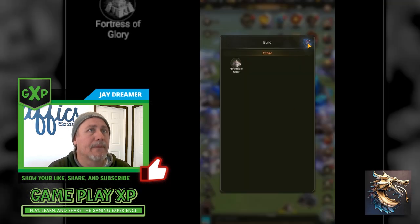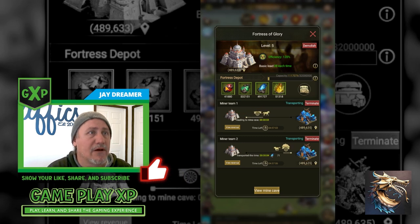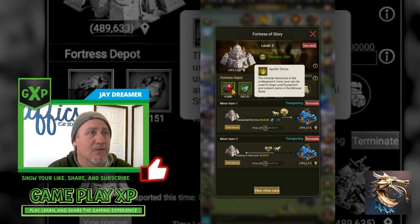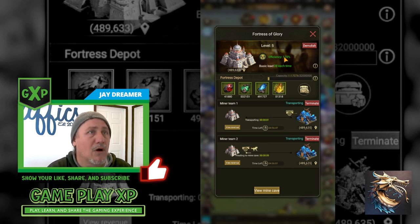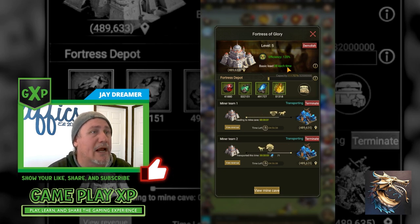There's a whole process of minerals. You have the lava, you have the emerald, you have the frost stone, and you have the Apollo stone. Each one of these minerals coordinates to the color of mine that you're gathering from. There are a couple of things about gathering you need to know: efficiency is linked to your population inside your castle, and load is linked to the upgrade capability of your Fortress of Glory.